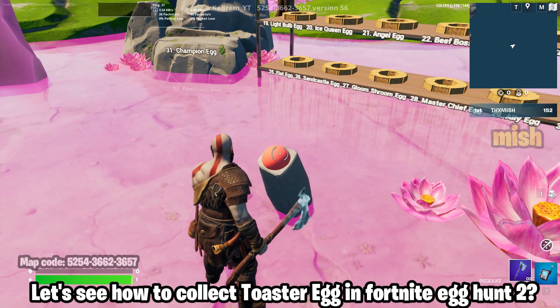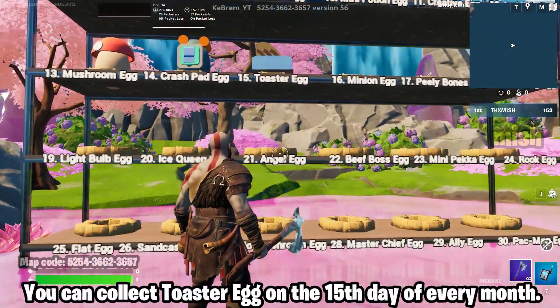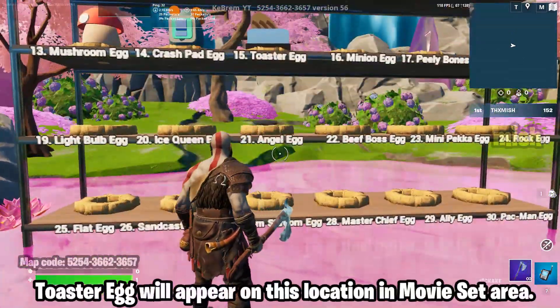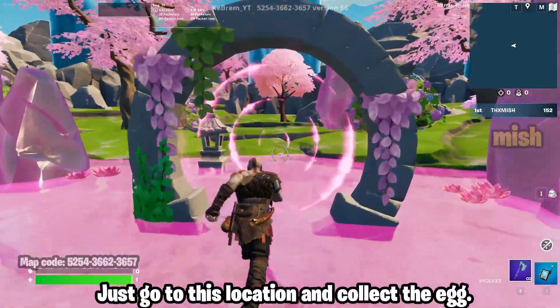Let's see how to collect the toaster egg in Fortnite egg hunt 2. You can collect the toaster egg on the 15th day of every month — on that day, the toaster egg will appear at this location in the movie set area. Just go to this location and collect the egg.